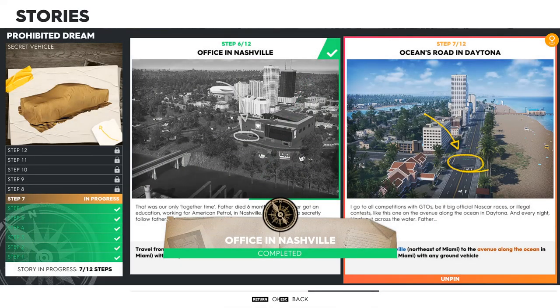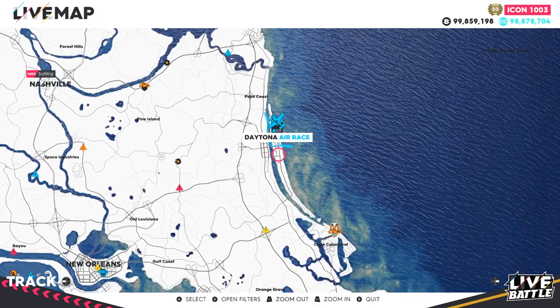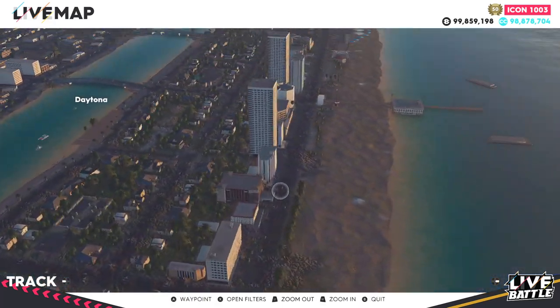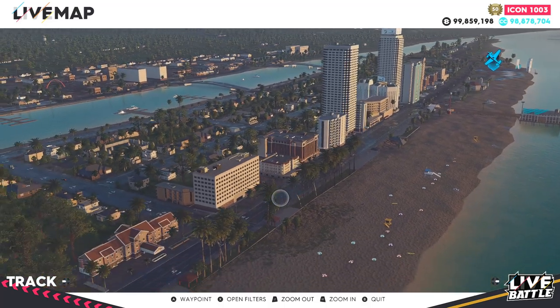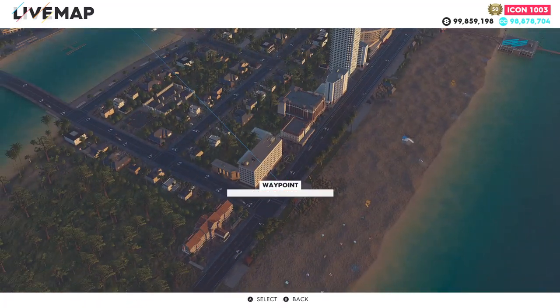Step seven — Ocean Road in Daytona. Travel from Nashville, which is northeast of Miami, to the avenue along the ocean in Daytona, which is north of Miami. Daytona is on the coast — zoom in and at the very bottom right you'll find the most bottom-right intersection. Set your waypoint there and set off.